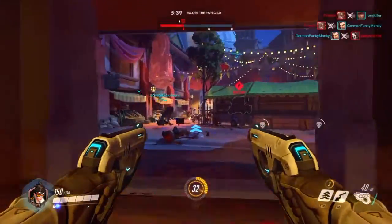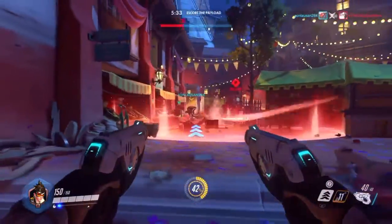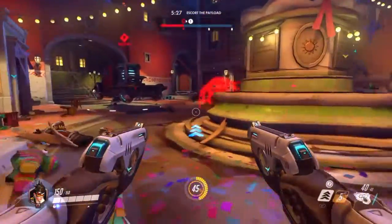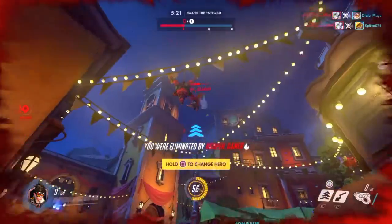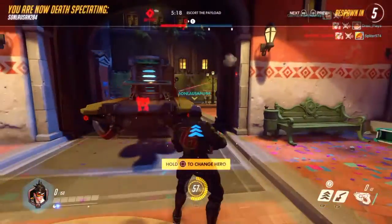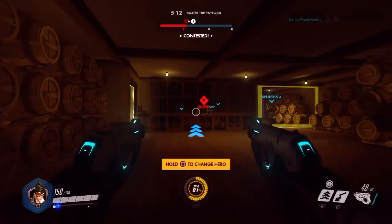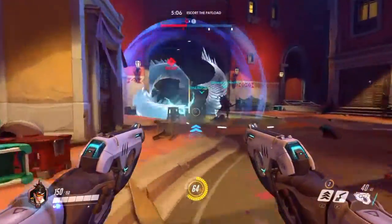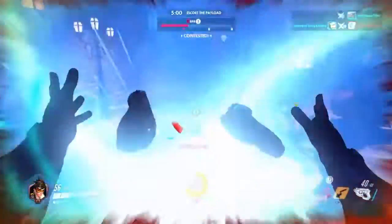Tracer has one more ability. Those three little crosshair arrows indicate how many blinks you have. What's a blink? It's Tracer's second ability, and what it does is it zips her forward a few meters — or yards for Americans, meters for everyone else. It basically just glides you forward, and you get three of those blinks, and they recharge every three seconds.